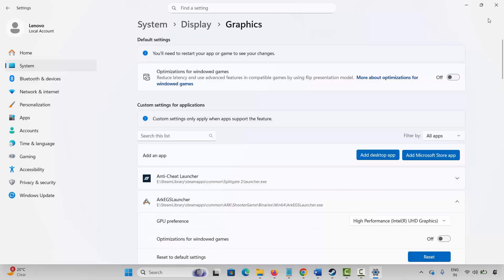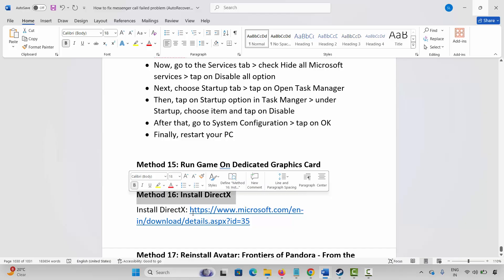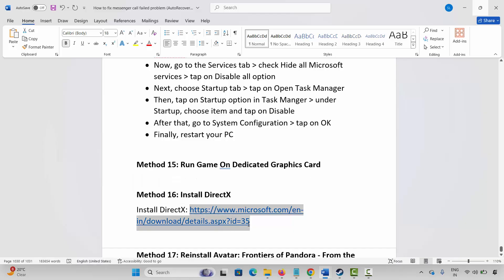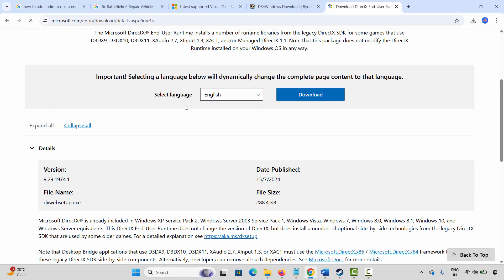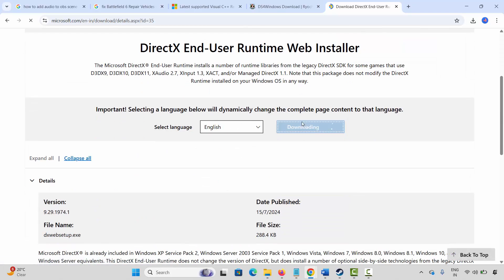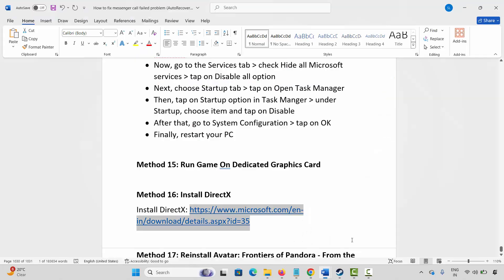If the problem still occurs, you are suggested to install DirectX once. I have already given the link in the description. Copy and paste it in your browser. Once the website opens, click on the download option. This will download DirectX on your system. Install it, restart your PC once, and then try to play the game and check if it's working.